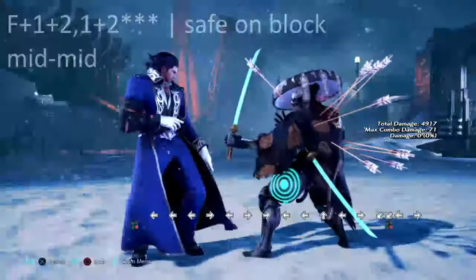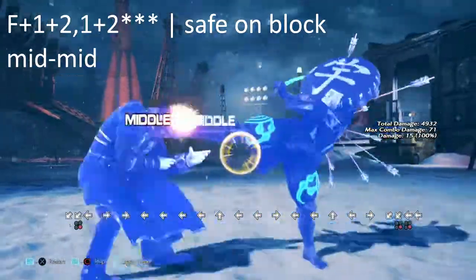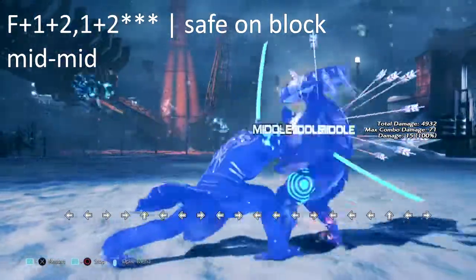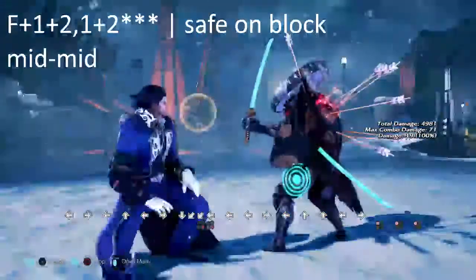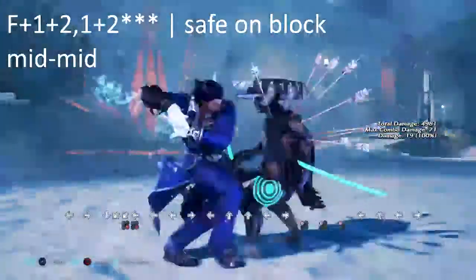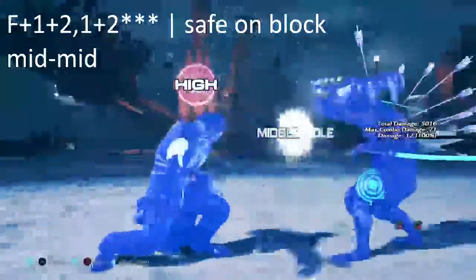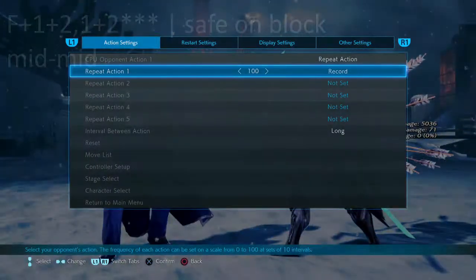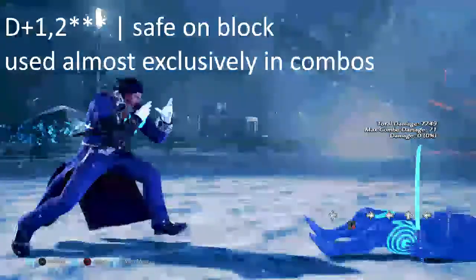Now we're going to go over Claudio's moves in starburst — he has five moves. The first one is f+1+2,1+2. Please recall earlier where I said f+1+2 was launch punishable on block. If Claudio is in starburst, he has a second extension that is also a mid and he can combo off of it. This move is safe on block in starburst, so if you catch him doing it outside of starburst, you can punish him — or maybe flash it if he delays, but I wouldn't risk that.